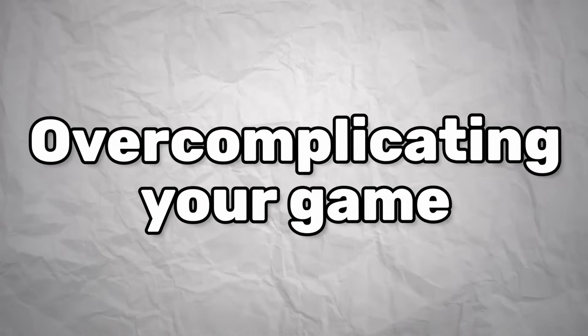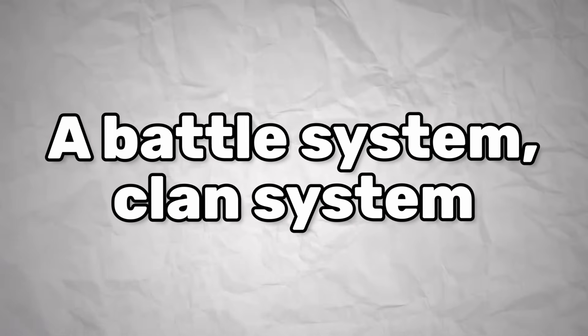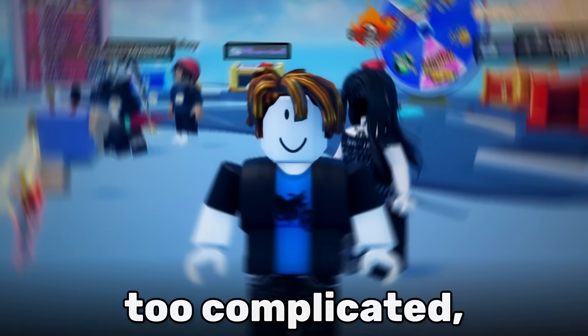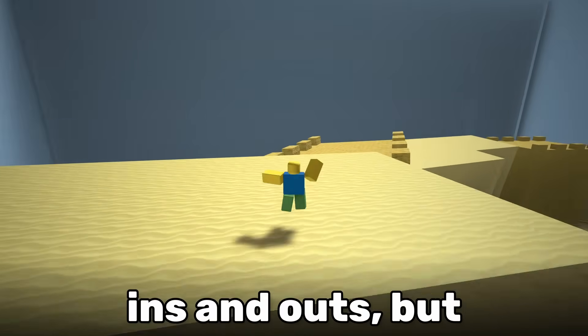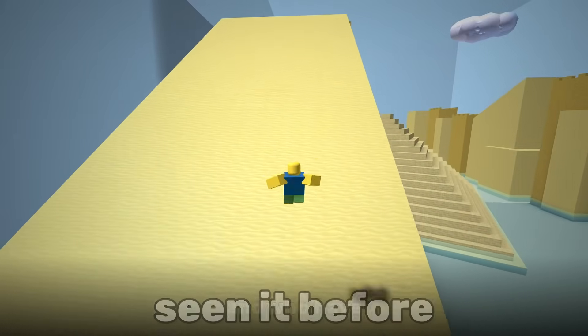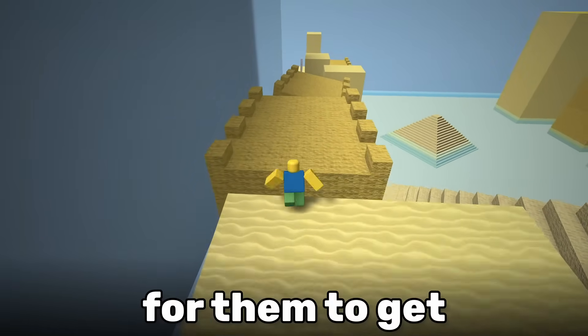Mistake number four: you're overcomplicating your game. I see this a lot with new developers — they try to add every cool idea they have into their first game: a battle system, clan system, leveling system, pet system, story mode, everything. But if your game is too complicated, new players will get confused and leave. It's easy as the developer to know how your game works, but remember that your game will be played by people who have never seen it before and who have a very short attention span and a short period of time to get to grips with it.